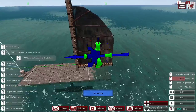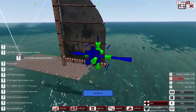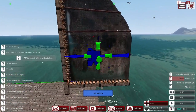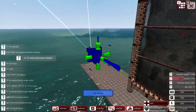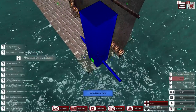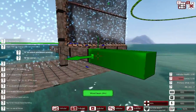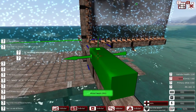A regular sail works best when the wind is blowing sort of diagonal to it. In From the Depths you want the wind blowing across the sail to get thrust out of it. If the wind is behind you, what you want is a square sail. If you put both kinds of sails on one boom, your ship can sail in pretty much every direction except directly into the wind.